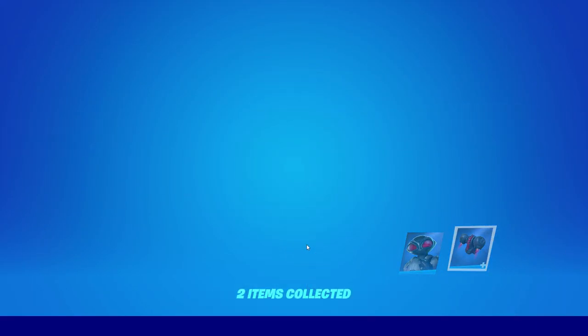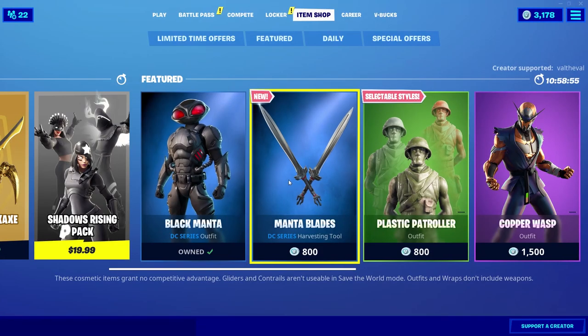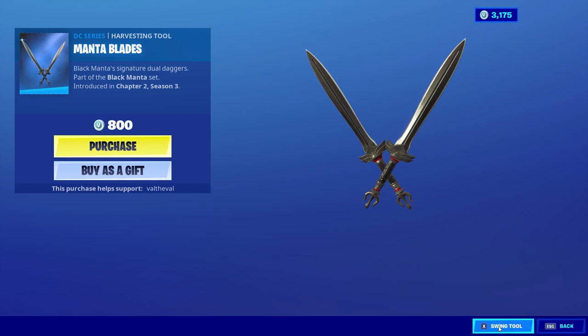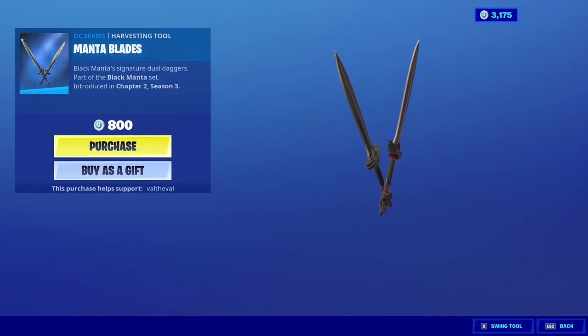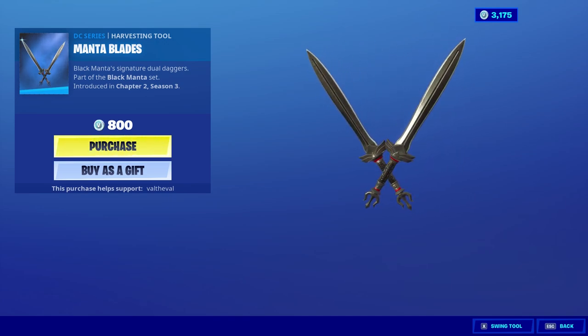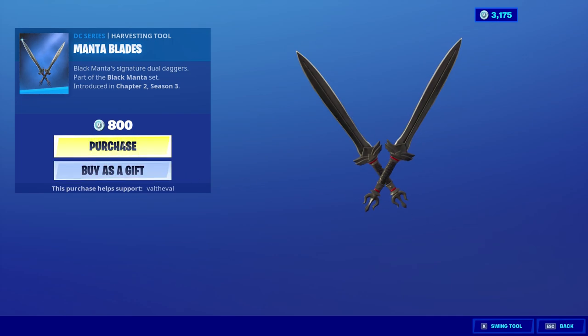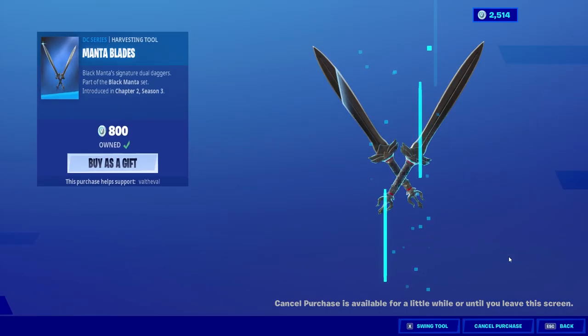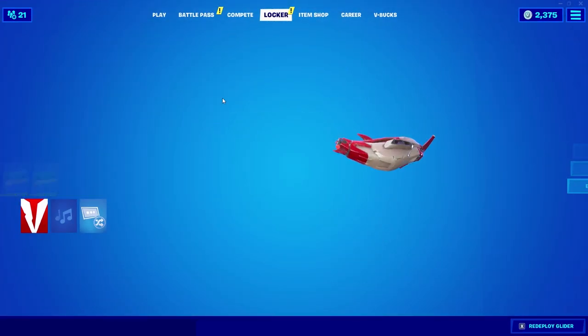Equip both of those, and then there's also a set of pickaxes that comes with the skin called the Manta Blades. Let's go ahead and swing them. The sound's not the best, but they do look really cool. The description reads 'Black Manta Signature Dual Daggers.' Let's go ahead and get these.